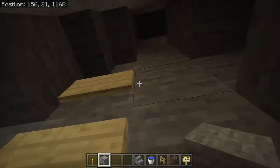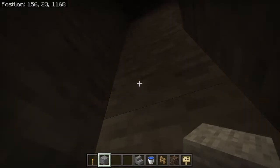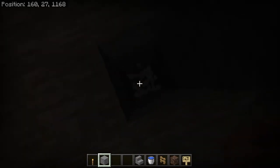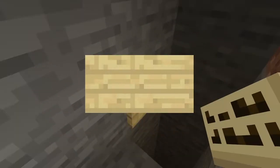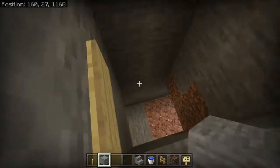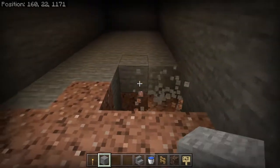Come up a few blocks from the stair — about four blocks up and three across — then come right down. Place a torch so you can see, and place a sign for when the water comes down. On the fourth block, make a two by two drop chute so they will be landing right here in the killing chamber.